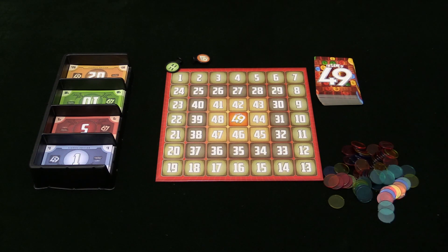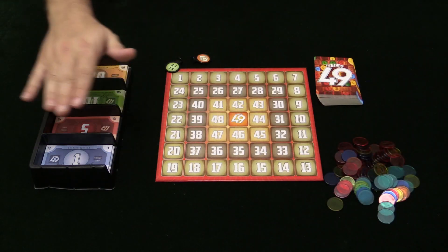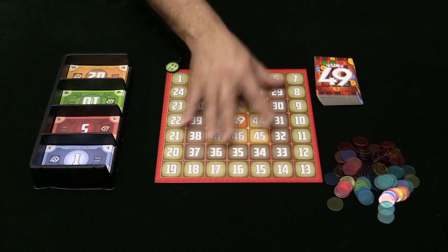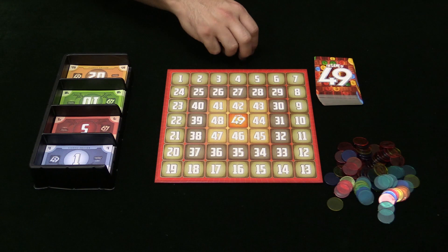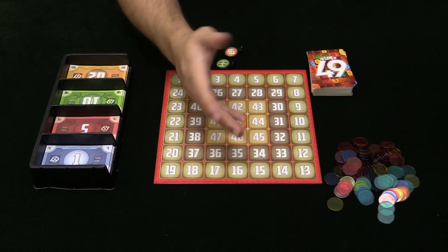To set up the game, each player is going to be given all of the tokens of whatever color they want to be, and they are going to get 49 bucks. You put the board in the middle of the table, you are ready to go. Pick a start player, give them both of these tokens, and then you will flip over the first card and start the game.